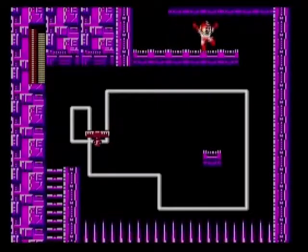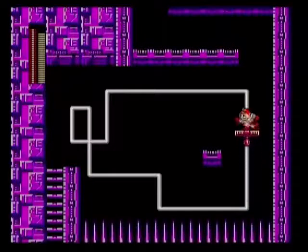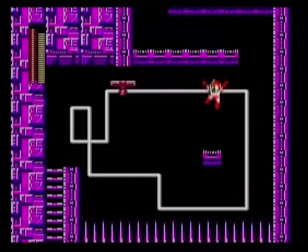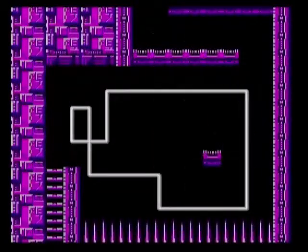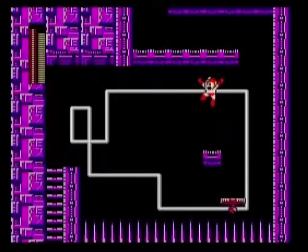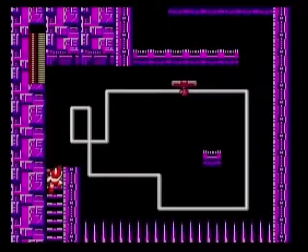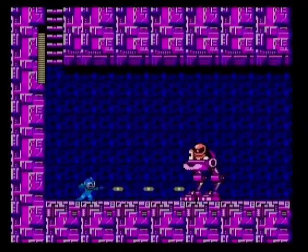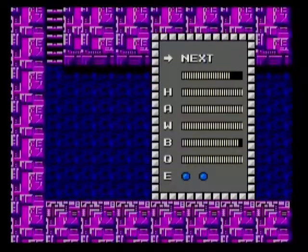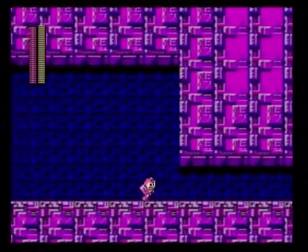That's taking care of that part. This part here should be really easy. I believe you would get knocked down if you continued to ride the platform — you would hit the ceiling above your head. So it was a good idea not to ride it. Let's safely use Item 2 here. It's cheap, I know, but I don't care. Sniper Joe riding his huge robot leg thing — haven't encountered these guys in quite a while. The Quick Boomerang works really well on Sniper Joe.